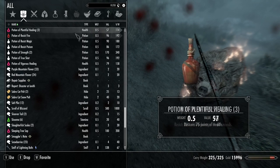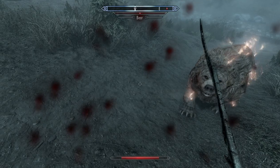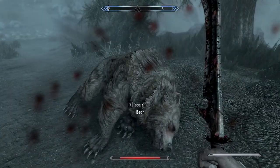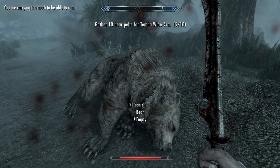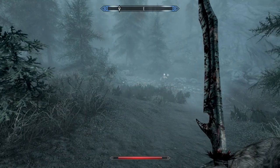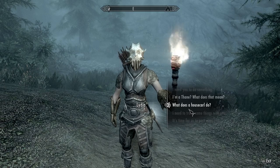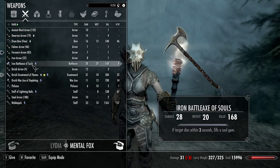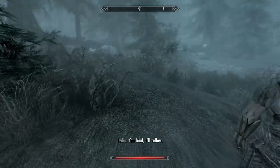I lost Lydia. Going to take a health potion here — maybe more than one. Potion of plentiful healing. Crap, I lost her back there when I was jumping around in those buildings. And now I'm going to be overencumbered. We're up to five bear pelts for Temba. Here she comes — right on time! Here, let me give you some more stuff to carry. I'm going to give you this heavy battle axe and this Orcish War Axe — that'll free me up quite a bit. 'I am sworn to carry your burdens.'